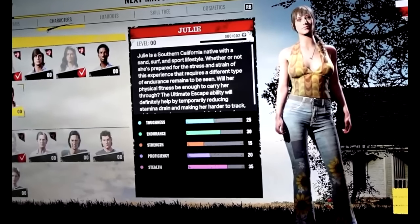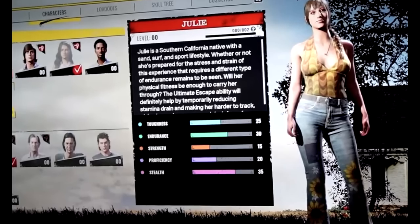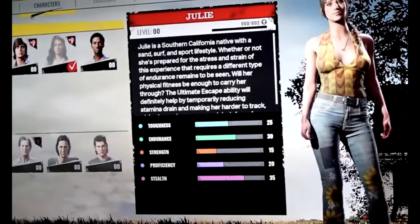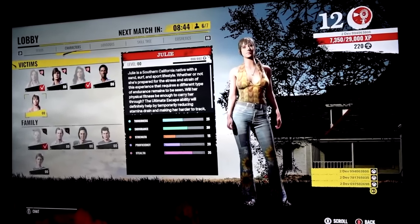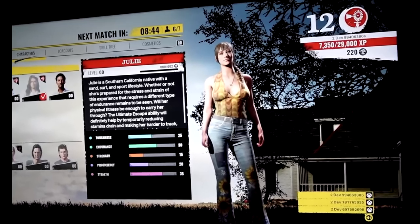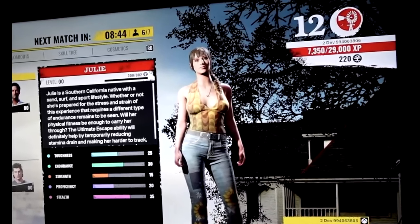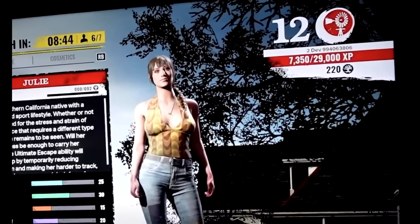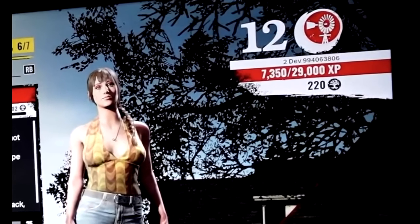You can actually level up each individual character and add points to whatever attributes you want. I don't know exactly how this works right now, but I think you'll earn attribute points for leveling up each character, then go into a specific attribute like strength and level it up a little more. On the top right of the screen there's a number 12 — I'm not sure what that is, but I think it might be your overall account level, with your gamertag and XP shown underneath. In this case it says 7,350 out of 29,000 XP.